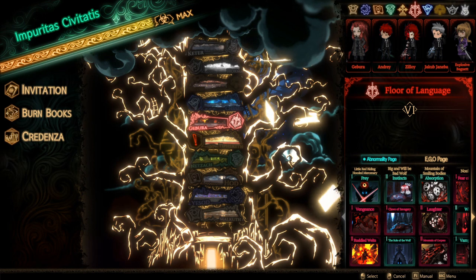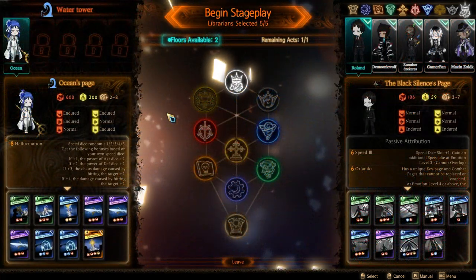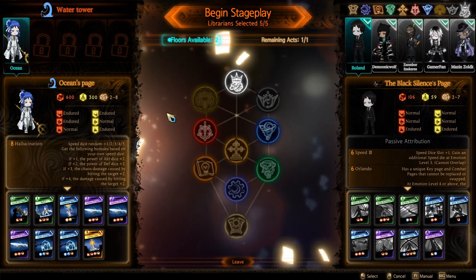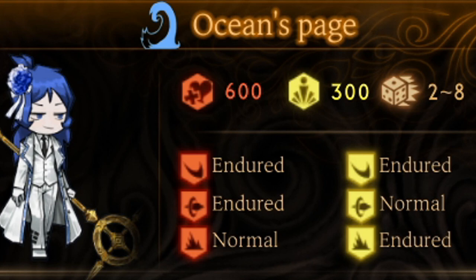Enough with that. Let's go ahead and jump right in. Let's move into the statistics of Water Tower. Ocean's Page: 600 HP, 300 stagger resist, 2 to 8 on the dice rolls.